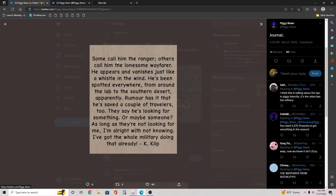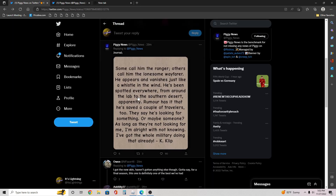Here's the journal, which is the most interesting part. It says: 'Some call him the Ranger, others call him the Lonesome Wafer. He appears in advance, just like a whistle in the wind. He's been spotted everywhere from around the lab to the southern desert.' Apparently rumors say he saved a couple of travelers. They say he's looking for something — or maybe someone. 'As long as they're not looking for me, I'm all right with not knowing — I've got a whole military doing that already.' This is K-Clip speaking.